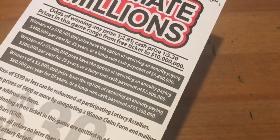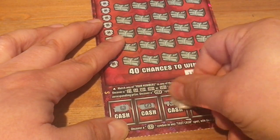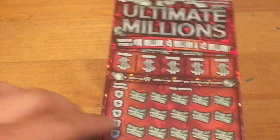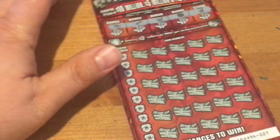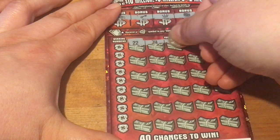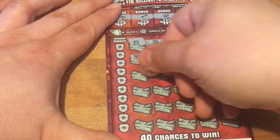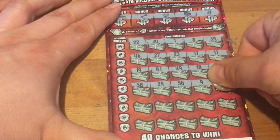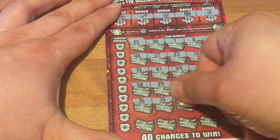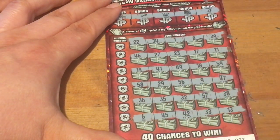I really hope this Ultimate Millions comes through. Odds on the millions: 1 in 2.81 — not bad. And cash: 1 in 5.3. I'm hoping I can at least get a break even. Let's see if we can find a double dollar and recoup some of the 70 bucks. No diamonds. Hunt for multiplier or win all, and then we'll go on to number matching. No symbols.